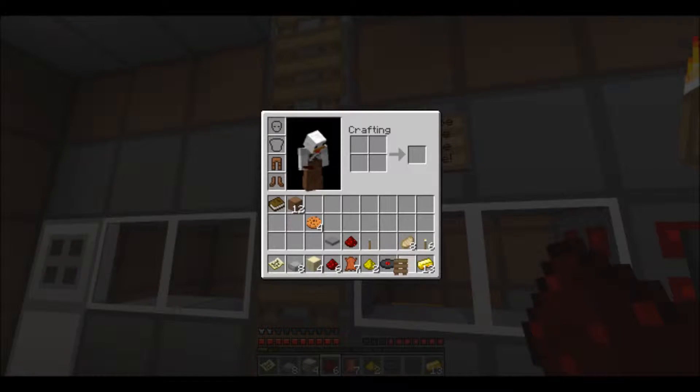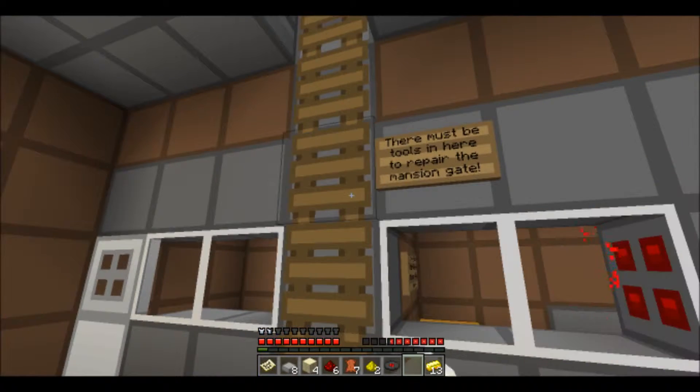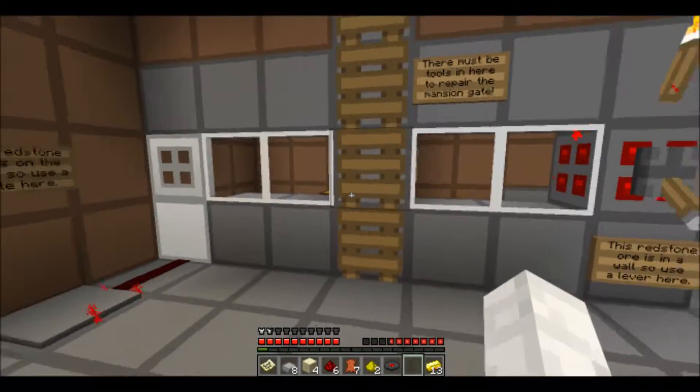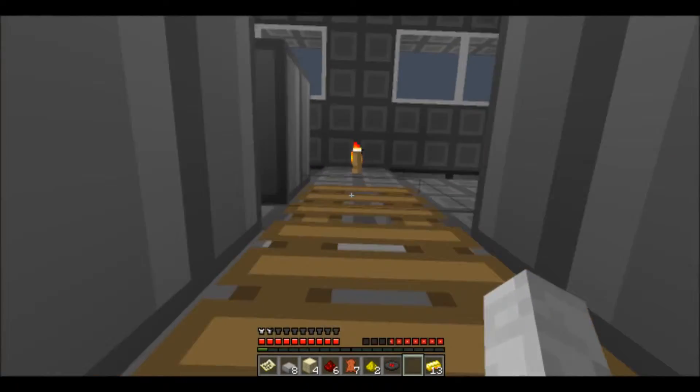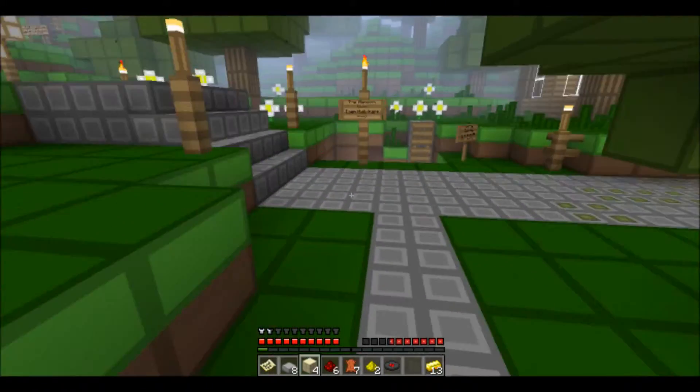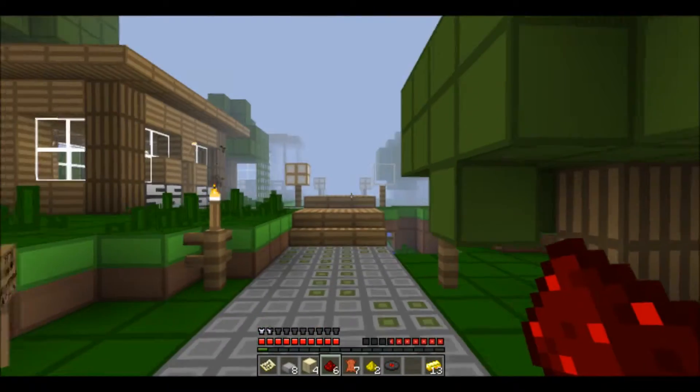Okay, so I also got an escape ladder. That's one out. Okay, so that's the mechanics workshop — nothing much here. I thought it would be better. Oh wow, this is scary — there's cobwebs.